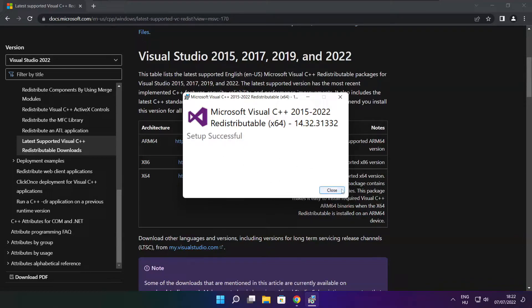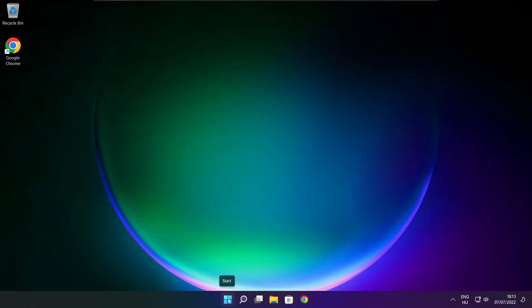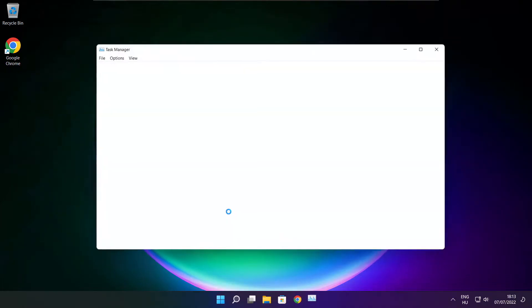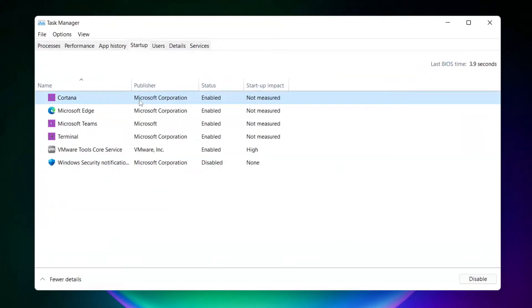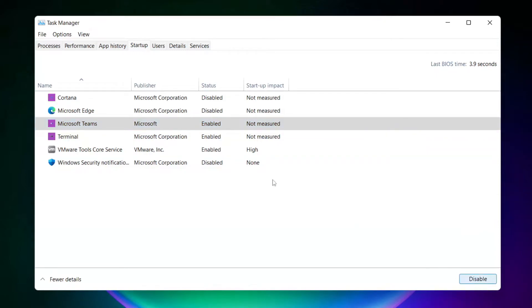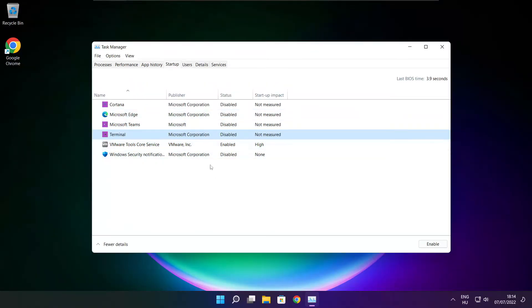Close the internet browser. Right-click the Start menu and open Task Manager. Click Startup and disable any applications you don't use.